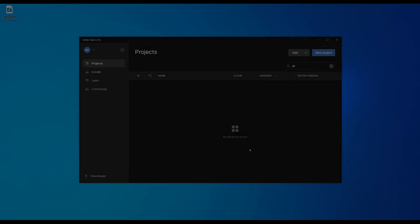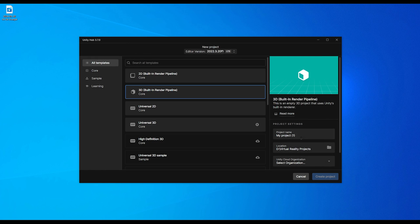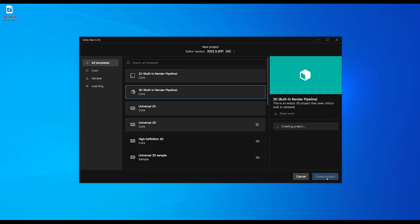Without further ado, let's get started. Let's set up our project for using Building Blocks — it's the same as in the other Building Blocks videos, so I'm going to go a little bit faster. Go watch the other video if you want more explanation. First, let's click on New Project. Let's call it VR Multiplayer. Select an organization and create the project.